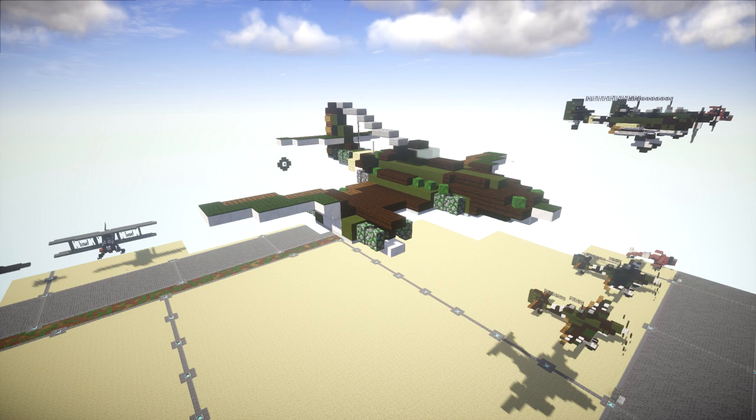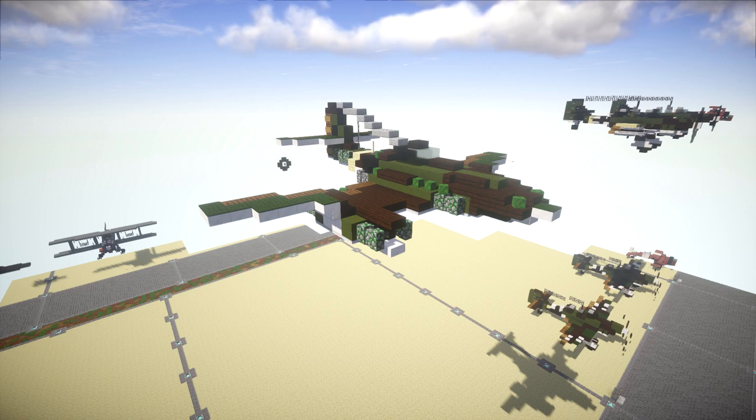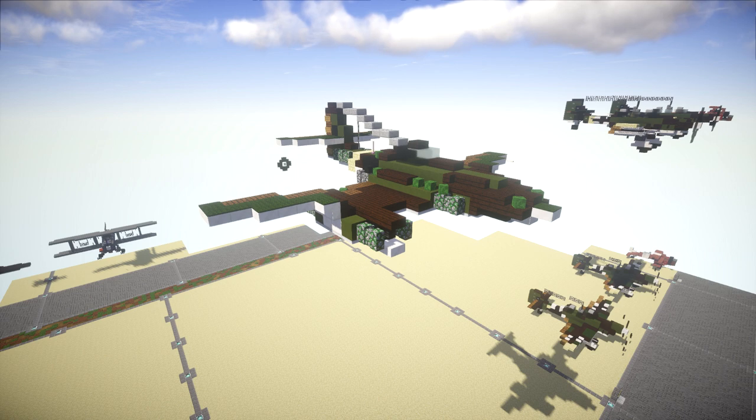The ME-262 was faster and more heavily armed than any allied fighter, including the British jet-powered Gloster Meteor. One of the most advanced aviation designs in operational use during World War II, the ME-262 roles included light bomber, jet fighter, reconnaissance, and experimental night fighter versions. ME-262 pilots claimed a total of 542 allied aircraft shot down, although sometimes higher claims are made. The allies countered its effectiveness in the air by attacking the aircraft on the ground and during takeoff and landing.